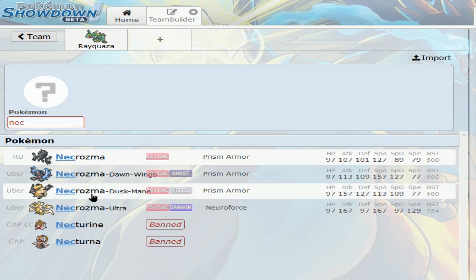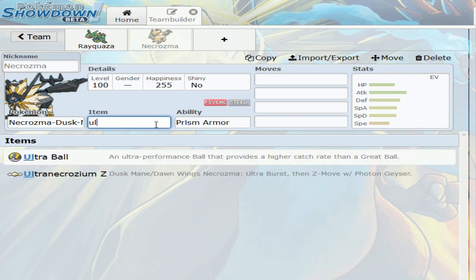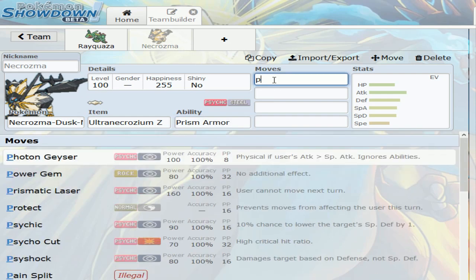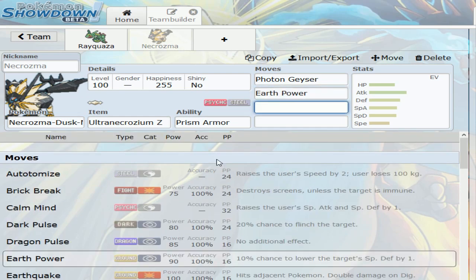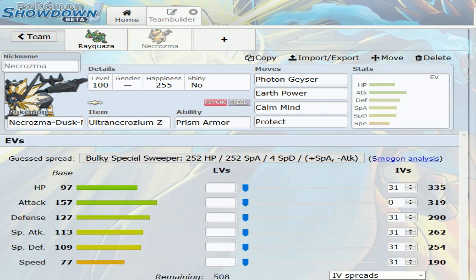I think I'm going to run Ultra Necrozma. I tried out a team with Ultra Necrozma and Togekiss but it didn't really do that much, but I think I need Ultra Necrozma here because I need something with Earth Power. Photon Geyser, Earth Power — Earth Power can help me out with Stakataka and stuff like that — and I'm going to give it Calm Mind and Protect. Timid, max Speed, max Special Attack.